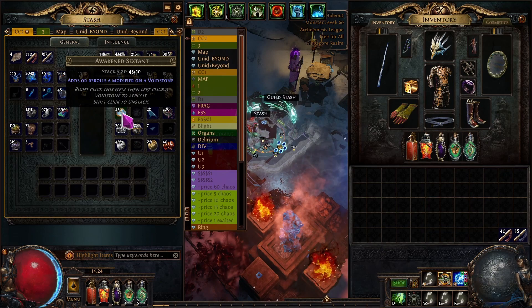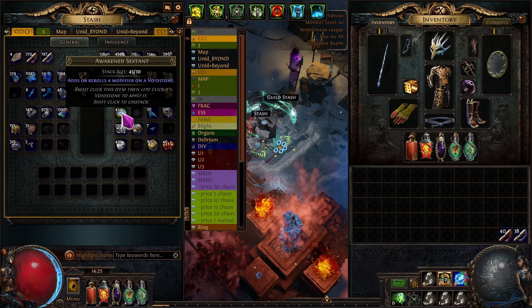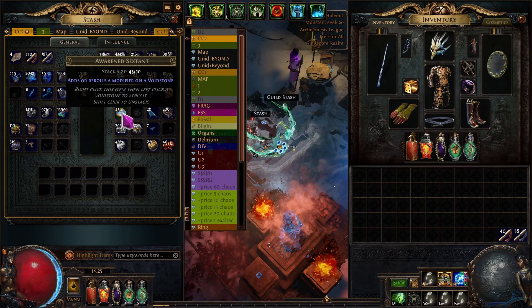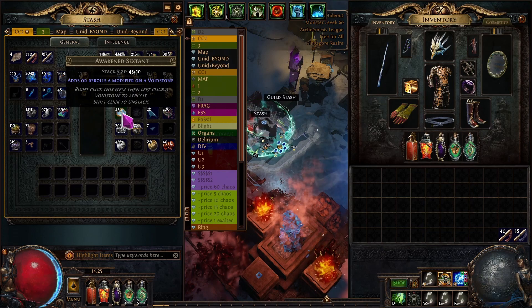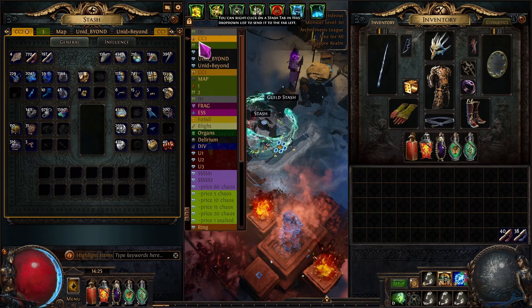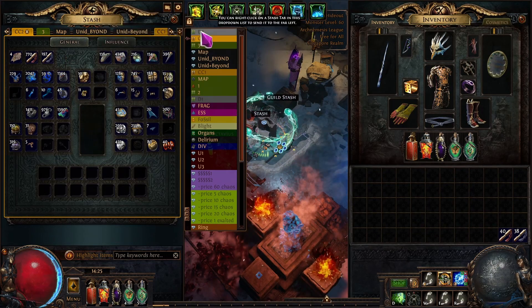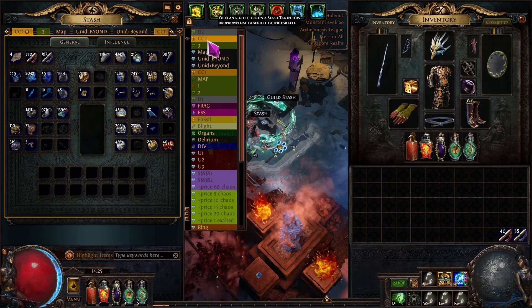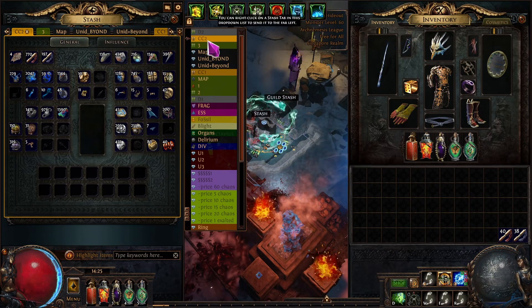I got really lucky on the sextants because someone came to stream and offered to sell me six at once. Going through the trade site for sextants is really not fun — sometimes they go down to 41 per exalt and people don't even respond. Trading sextants or any bulk currency is really annoying.